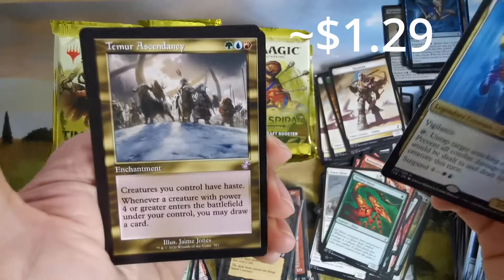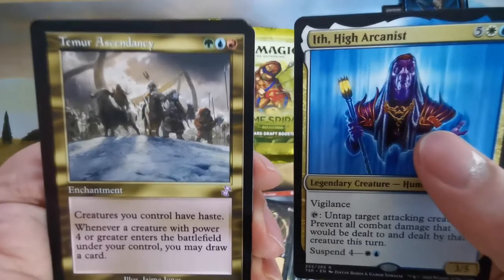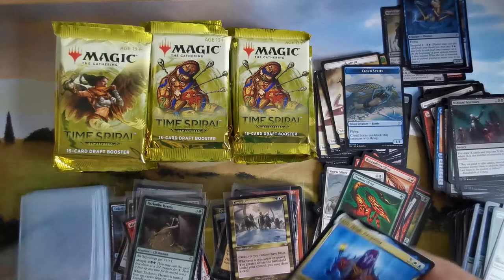Temur Ascendancy — creatures have haste, and whenever a creature with power four or more enters the battlefield, you may draw a card. Not bad, especially for a sliver deck. I really like those old golden cards — I don't own any because, like I said at the beginning, my cards are all gone.